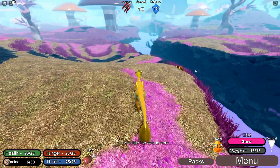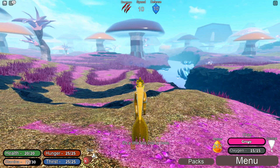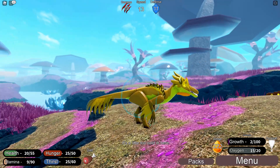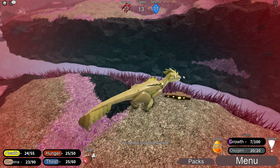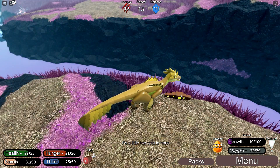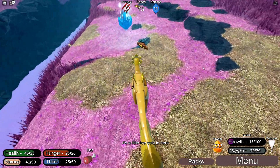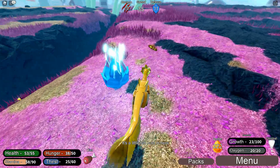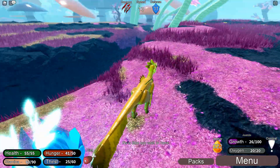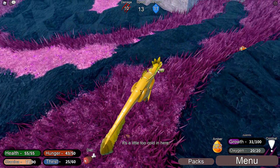Oh, we're out of stamina. Our food and thirst — oh, we can grow already, look at that! Let's click that button. There we go, we're looking a bit better now. So we need food. Does our food go down over time? Because I haven't noticed this so far. We have to get food when we age up, but even with the last creature our hunger and thirst never went down, and I find that a bit weird. We will keep an eye on it.